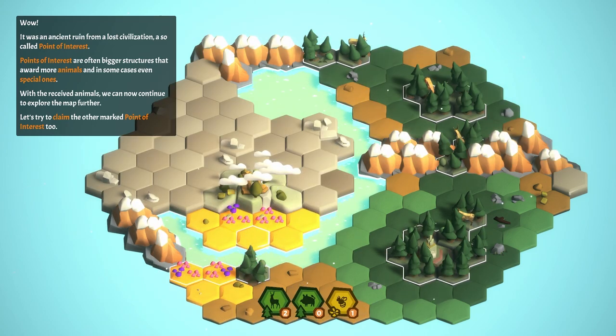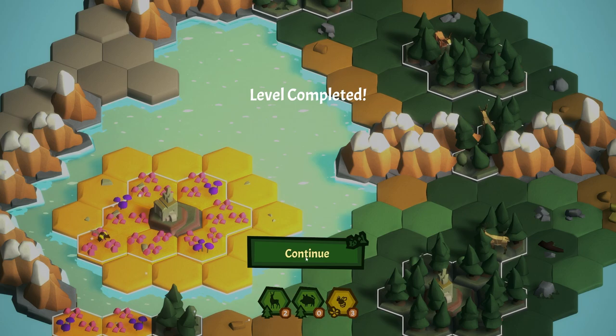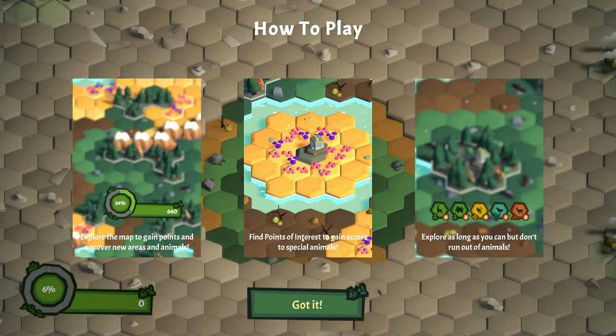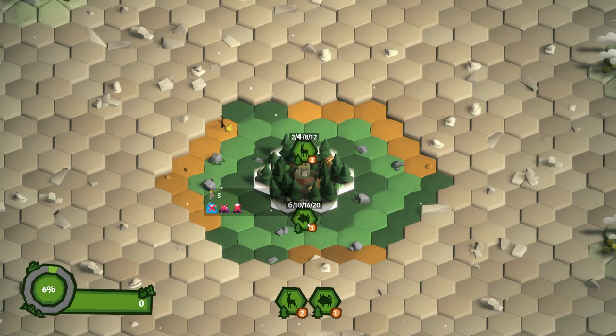We found another point of interest and got a hog too. Now we found a bee — and a bee can get us across the water! We claim a larger cluster and find another point of interest on a cute little bee island with a nice meadow with purple and pink trees. I'm really liking the style of this game — it's really calm, cool, casual and cozy. So: explore the map to gain points, uncover new animals, find points of interest to gain access to special animals, and explore as long as you can without running out of animals.